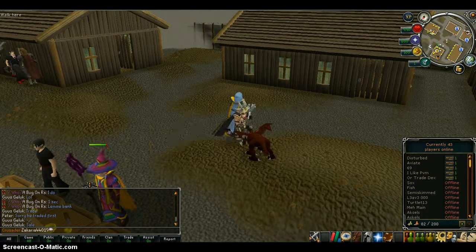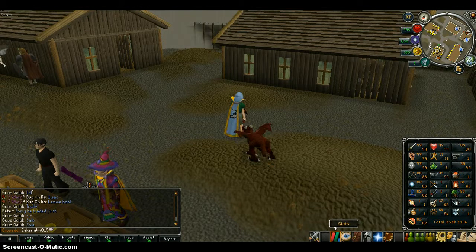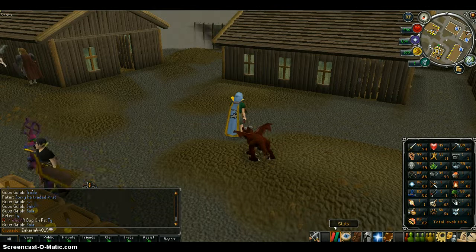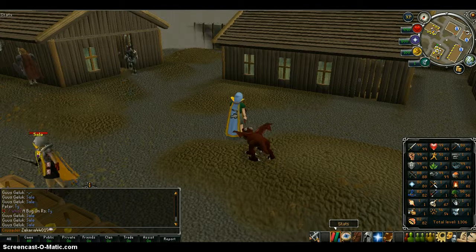I'm going to show you my stats as well. I've got 18 mining, 99 fishing, 61 firemaking, 56 woodcutting, 54 hunter, 67 slayer, free herblore, 99 fletching, 51 agility, 99 constitution, 99 attack, 99 strength, 99 defense, 88 range, 80 prayer, 82 mage, and 82 dungeoneering.